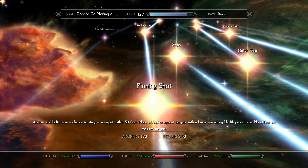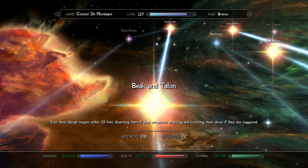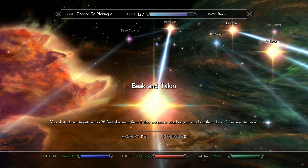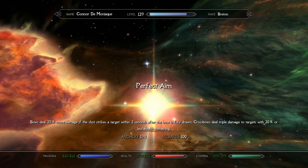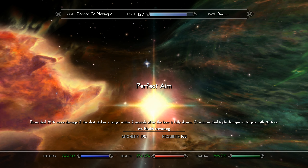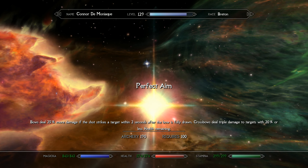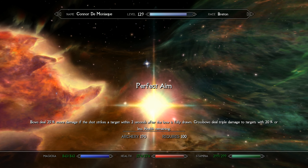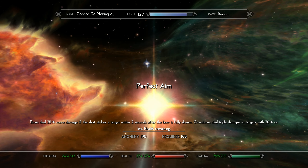I also got Pinning Shot, which has a chance to cause a stagger if the target's within 50 feet. Then we took Beacon Talon, which disarms enemies who are power attacking and knocks them down if they're already staggered. And finally, bows deal 25% more damage if the shot strikes within two seconds after the bow is fully drawn — and when we're in the heat of battle, we tend to do this quite often. We're usually pretty close range, so we get that 25% more damage.